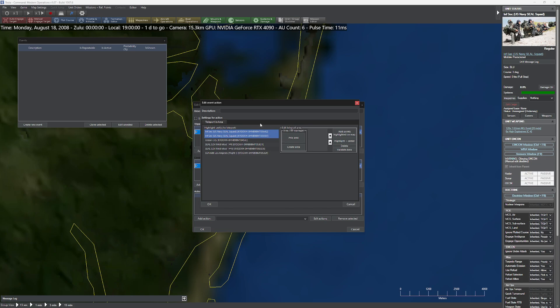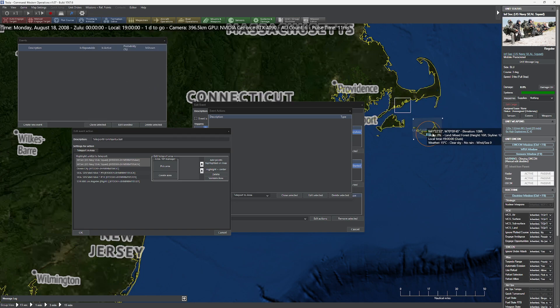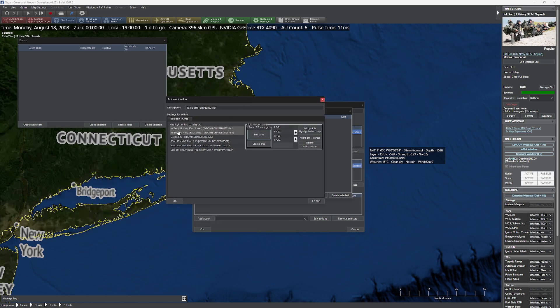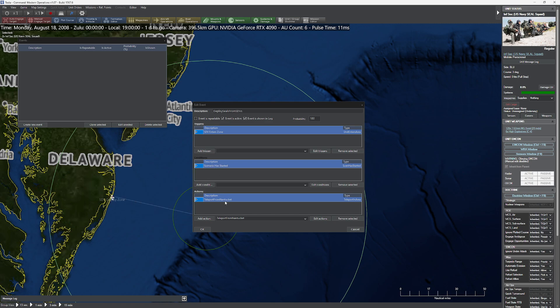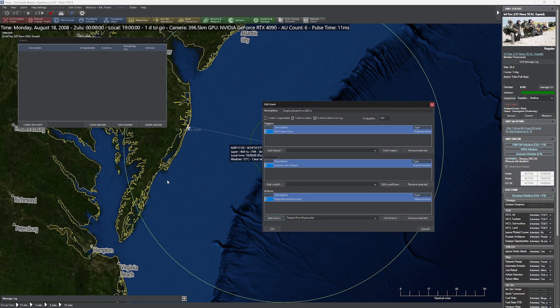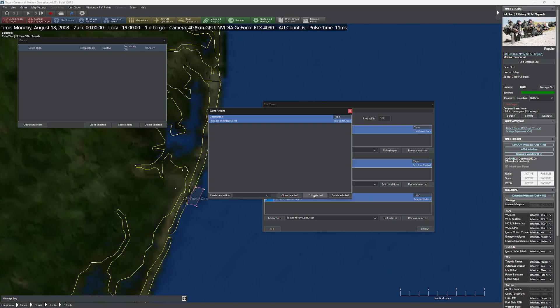The important thing is we're teleporting from Nantucket. I need to make sure I did that part correctly. I'm going to carefully deselect everything, select the zone, and pick the area. Now let me do an idiot check — did you catch the fact that I selected the area we're teleporting to, not the area we're teleporting from? That was going to be embarrassing. I'm going to delete that and go back to fix my mistake.